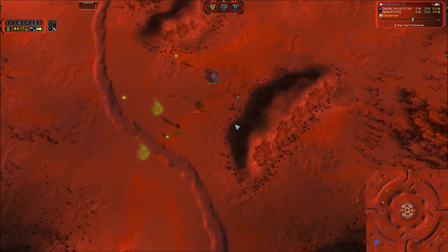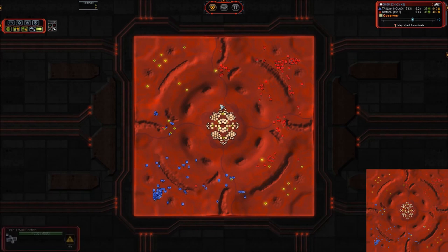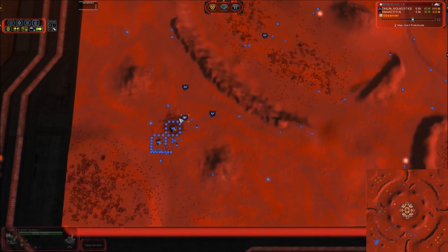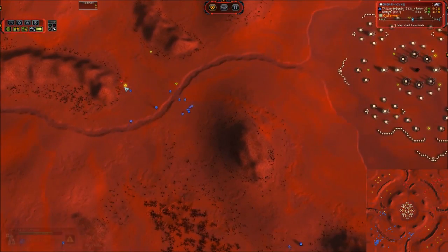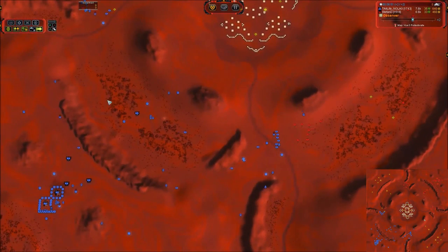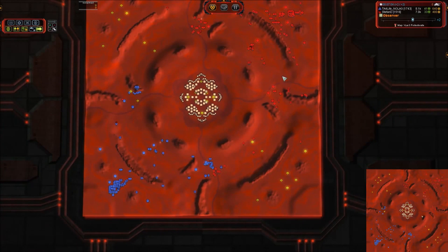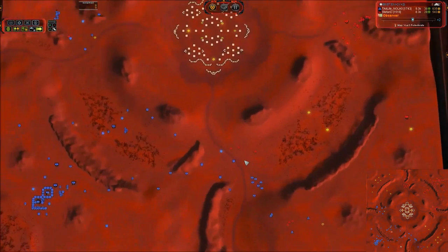We've got the ACU out to the left here and our main build power going down. We do have five land factories over here streaming units to the southern side and four additional factories coming online on the top. TA for life is building three land factories in base, getting his expansion slowly with single engineers but not building outlying land factories. That lack of build power is going to come back to bite him, because red is pouring a whole bunch of units onto the map. You do not want to be behind in T1 spam at this phase of the game when you're trying to expand and cut off the other player's expansion. Stefan D is slightly behind TA for life in mass income, but I think this is going to fix that problem.